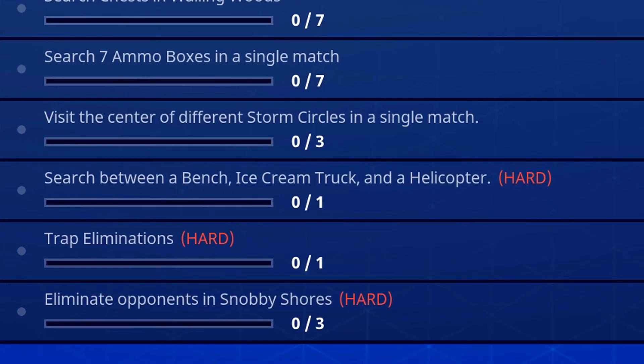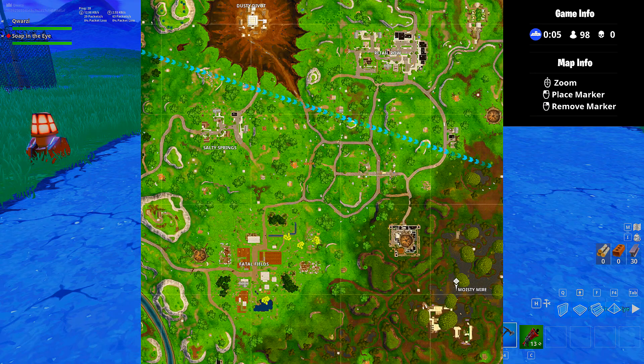The first one we're going to do is search between a bench, ice cream truck and a helicopter — get that one over and done with and then we can move on to the next one. The Battlestar for this week is in Moisty Mire.